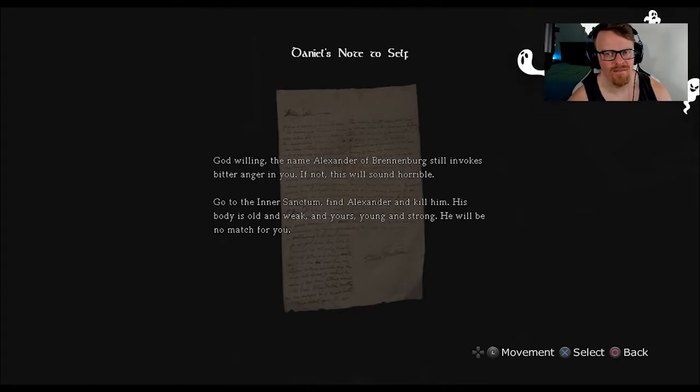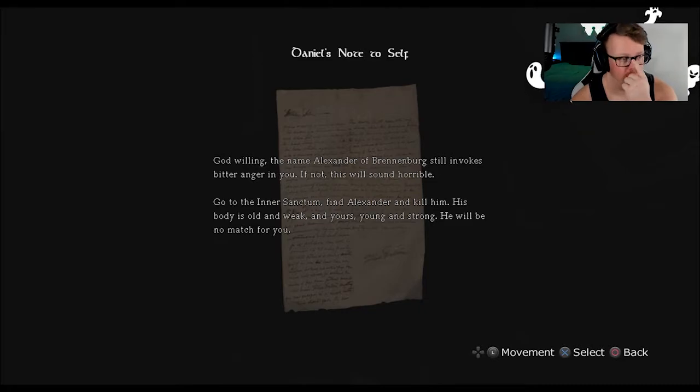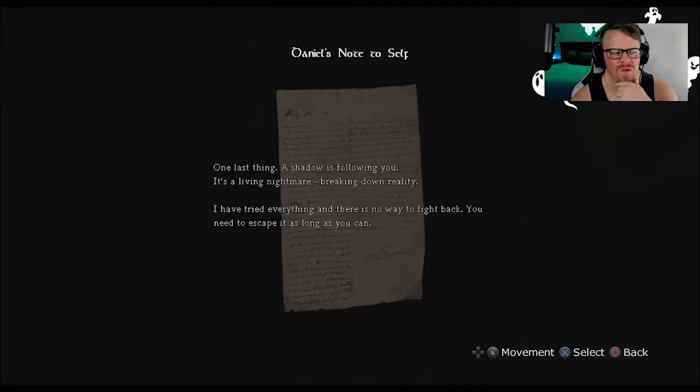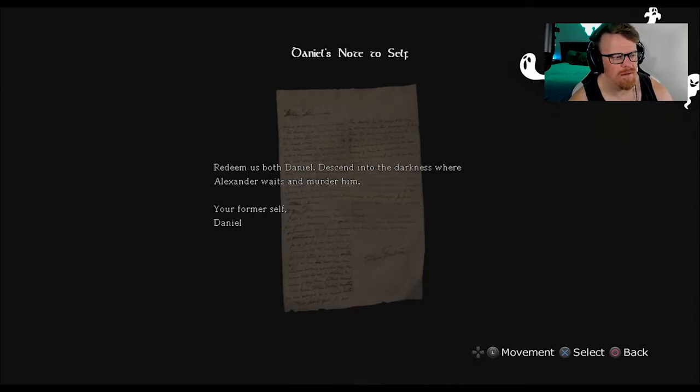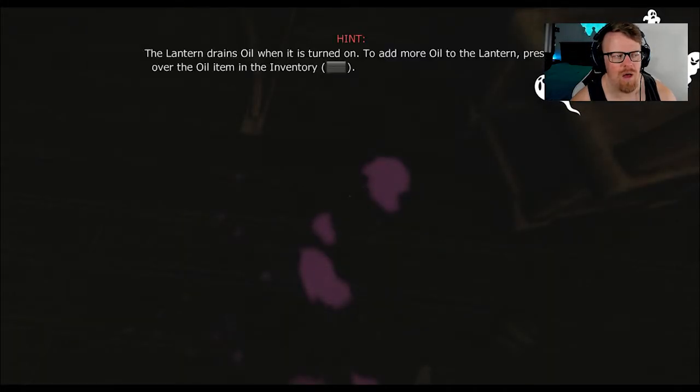Don't be afraid, Daniel. I can't tell you why, but know this — I chose to forget. Try to find comfort and strength in that fact. There is a purpose. You are my final effort to put things right. God willing, the name Alexander of Brandenburg still invokes bitter anger in you. Go to the inner sanctum. Find Alexander and kill him. His body is old and weak, and yours young and strong. A shadow is following you — a divvying nightmare, breaking down reality. You need to escape it as long as you can. Redeem us both, Daniel. Descend into the darkness where Alexander waits and murder him.